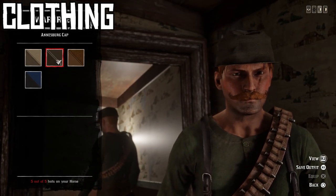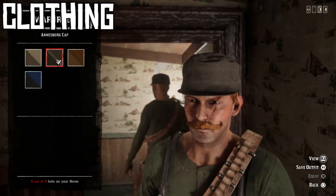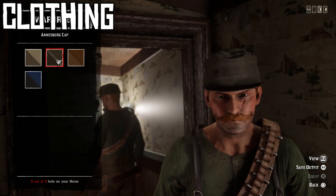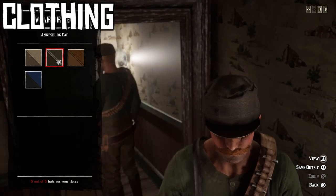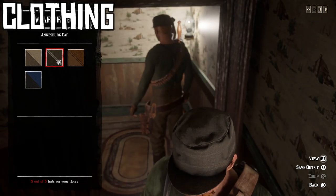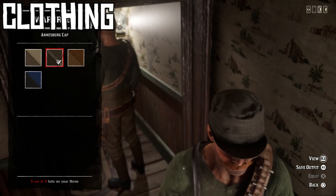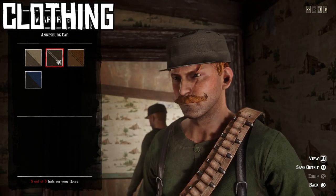The first item of clothing is the hat, and it's the only one where I'll give multiple options. I chose a dark greenish-gray variant of the Annisberg cap. You need to complete the second Blood Money Jewel Heist to unlock it, then purchase it from Madame Nazar. This hat inspired the whole outfit because it has a more modern look — almost like a modern garrison cap from the US Army — giving it that paramilitary or military feel.